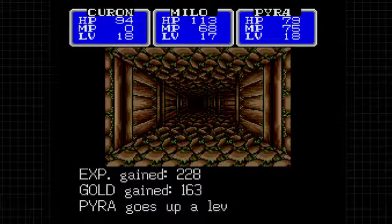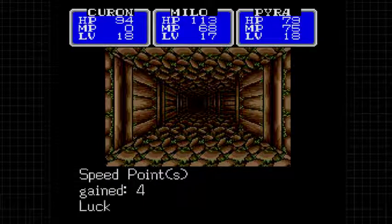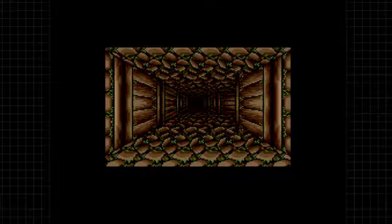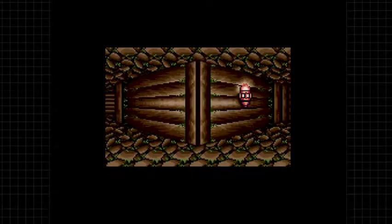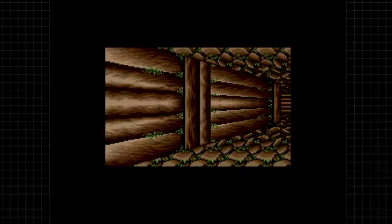Pyra levels up: 6 hit points, 5 magic points, 5 IQ, 4 speed, 3 luck, 2 attack, 3 defense - and Blaze goes to level three. Absolutely. And nothing down here.